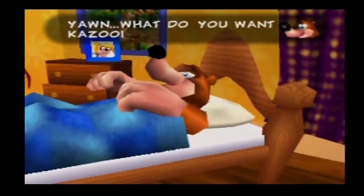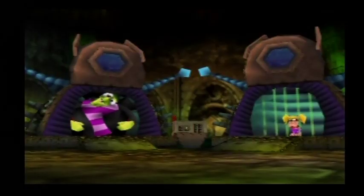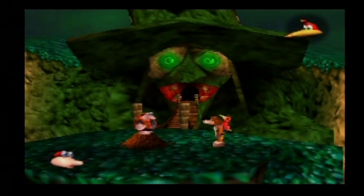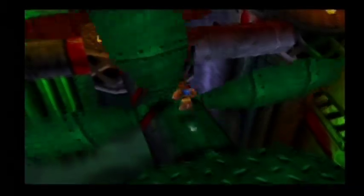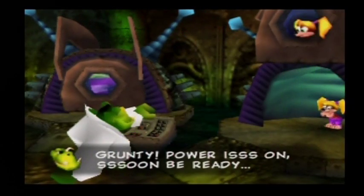Maybe next time Banjo won't be up till five in the morning playing Tetris. In order to save Tooty, Banjo and Kazooie will have to collect a bunch of different things while exploring the inside of Gruntilda's tower and overcome the challenges of the nine worlds inside. You'll meet a bunch of different characters, overcome obstacles, and play a trivia board game in your quest to save Tooty.